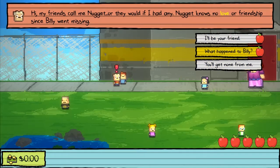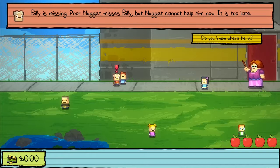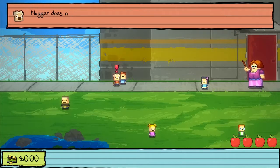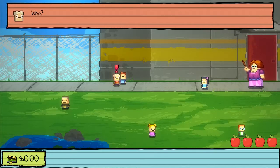What happened to Billy? Billy is missing. Poor Nugget misses Billy, but Nugget cannot help him now. It is too late. Do you know who he is? Nugget does not know. Your question upset poor Nugget. You push too hard. Nugget needs his pills. Much better. What were we talking about, Billy? Who?